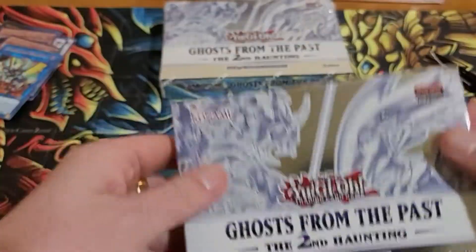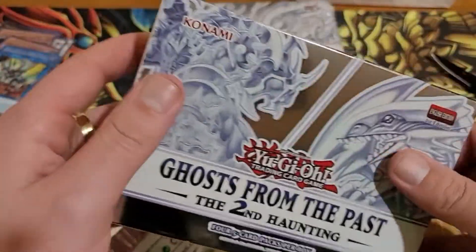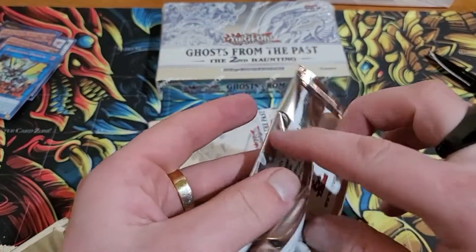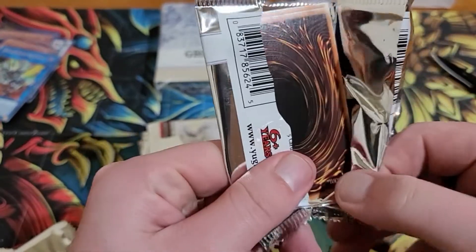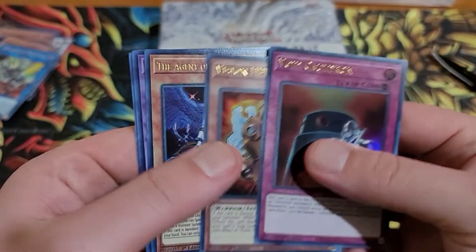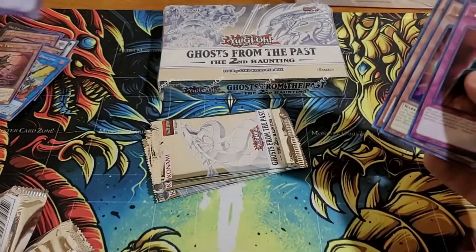In the name of Yugi and Kaiba and the Heart of the Cards, bless these two display boxes over here — bless our pulls, amen. Now this would be the box with the ghosts — the ghosts with the most. Ghost rares scratch so easily, you gotta be careful. Void Cauldron, Vision Hero, Agent, Chimera Tick — really? Another Tragedy — it's probably one for the binder.